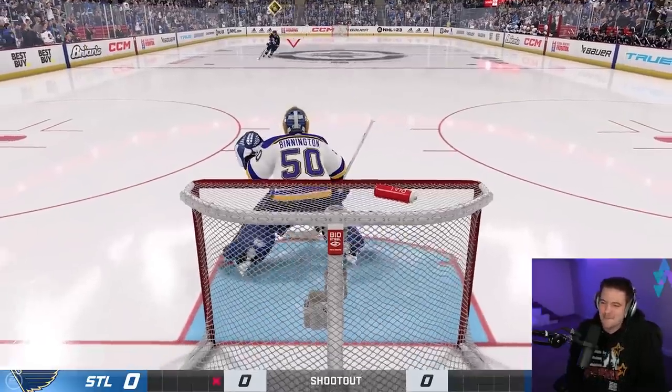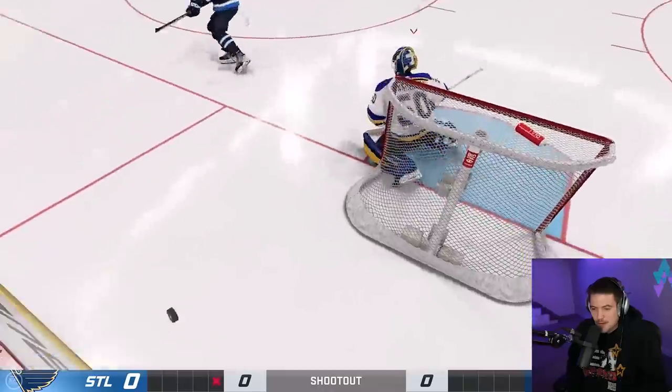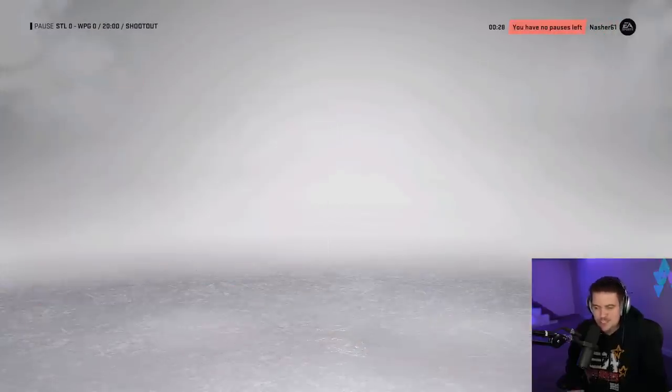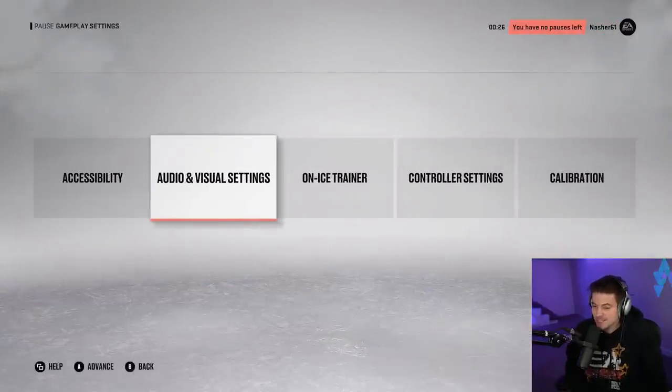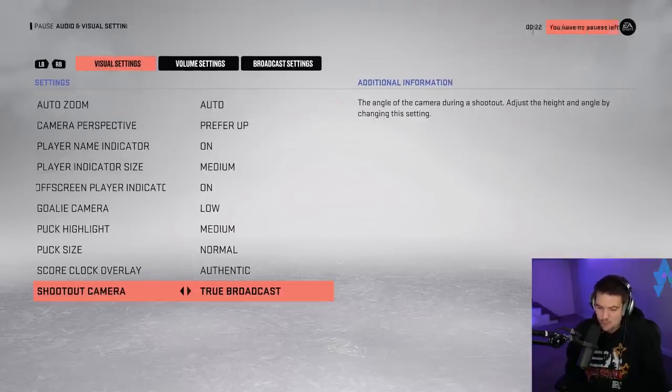I saw him hugging that far post and I thought we could maybe get a little cheeky with it - would have been greasy. I would have felt bad if I scored it, and now I feel bad that I didn't score it. But we make the save with Bennington on the other end, and now we have to change our camera angle. We do get one pause, so this is going to be the chill one. The rest of the way this might be the most difficult part of the video. We're going to go to True Broadcast - that is what we have up next.